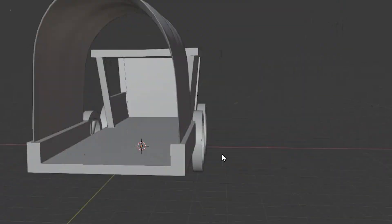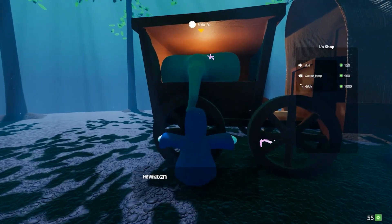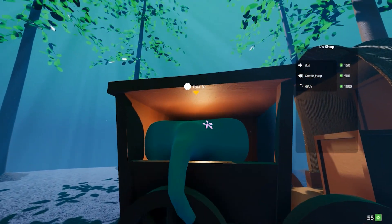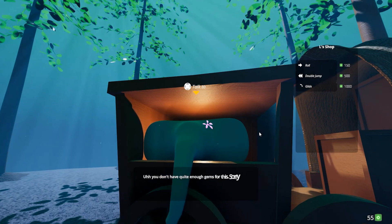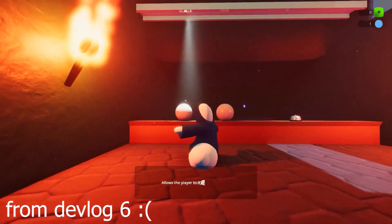Then I modeled this little wagon for our new shopkeeper Elephant as her shop's base of operations. I got the shop functionality implemented this week so you can actually buy upgrades, have a little cinematic interaction with Elephant, and use the ability that you bought. That does mean F's in the chat for my cool spotlight shop design where it would go from item to item — that was cool.